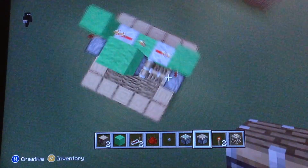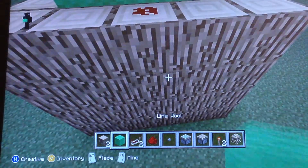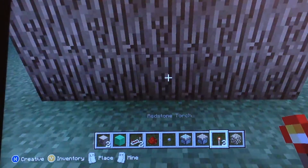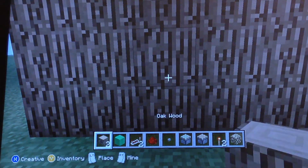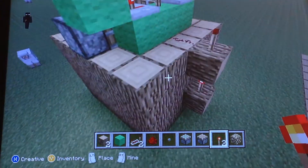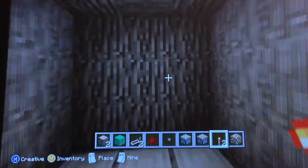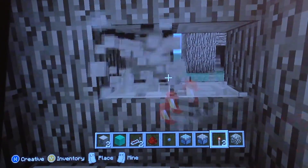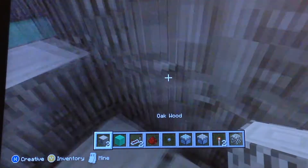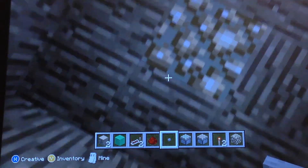Now that that's done, we're going to come back here and place a block of redstone, place whatever block we want, and do that. Down here where we want our button or on/off switch, we're going to put another redstone torch right there and somehow it's going to connect. So we're just going to place the button there.